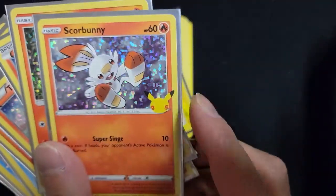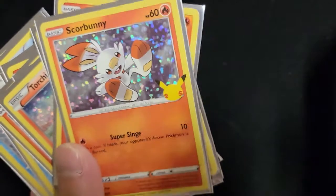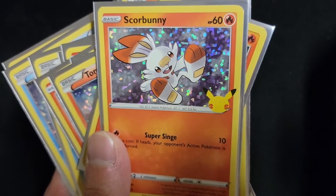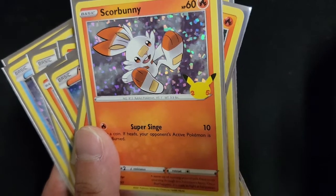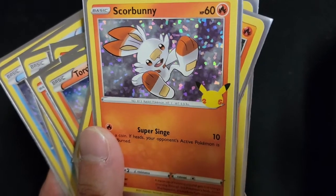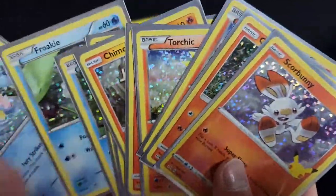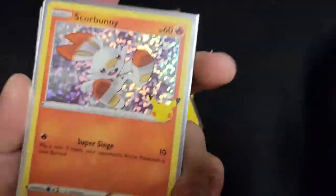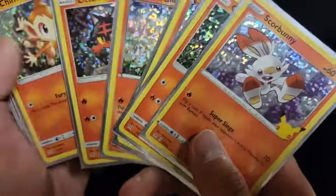Super hyped for this 25th anniversary. This year we have Shining Fates coming through as part of the celebrations. People are speculating we'll get some kind of throwback set toward the end of the year — like Evolutions or Generations from previous anniversaries. I'm hoping for a Neo reprint set, reprinting favorites from Genesis, Destiny, Revelation, and Discovery. Also look out for that cereal with Pokemon promos inside — and tomorrow is the official street date for the Pokemon Happy Meals.